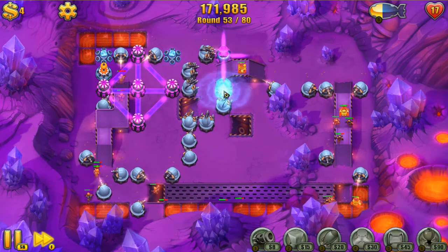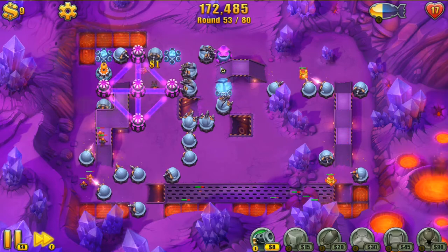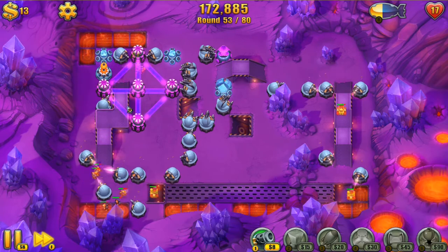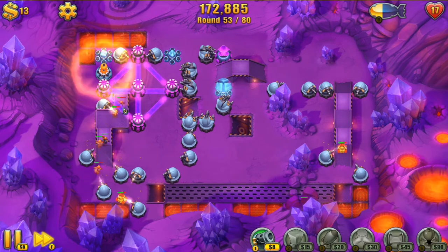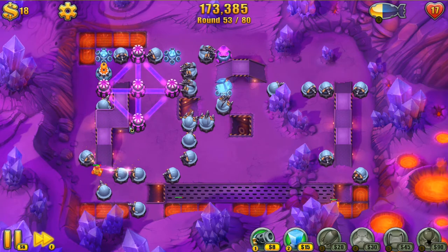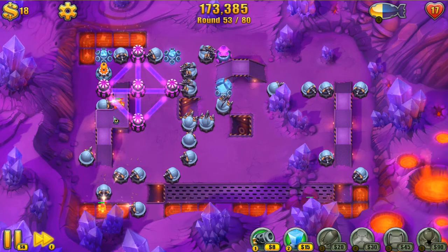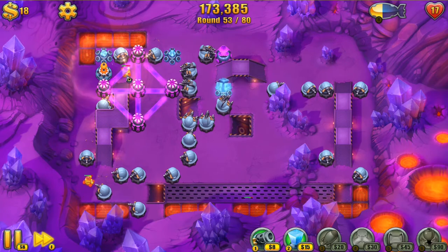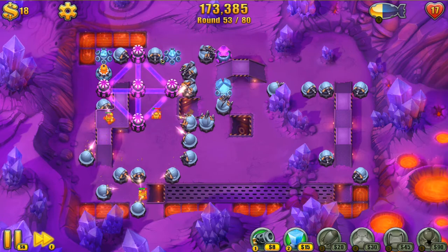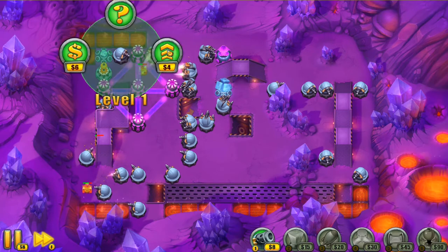Maybe I'll replace one of these with a slow tower just to keep enemies in this line longer. That is some nice damage going out there — these guys are dropping like flies. Just like I thought, the tanks aren't so much affected by it.